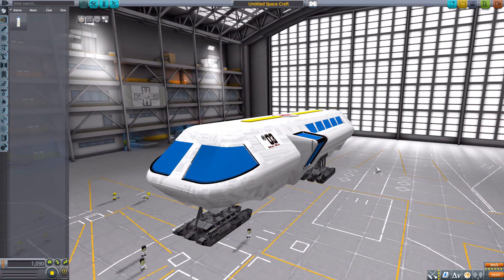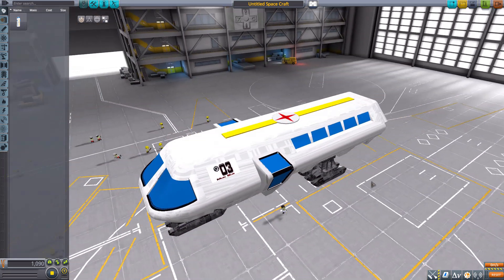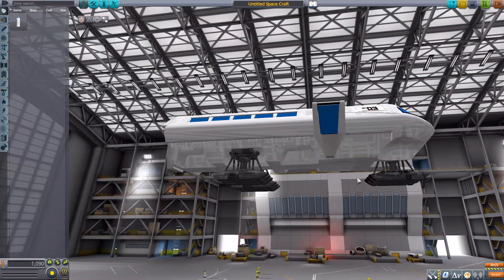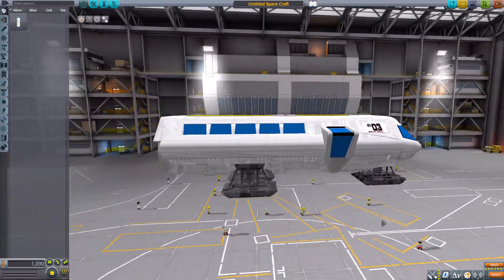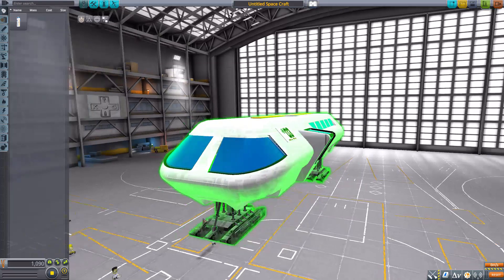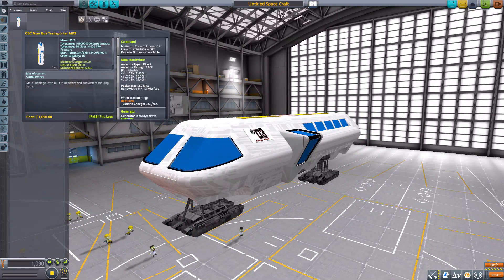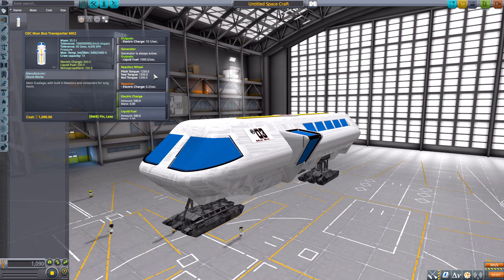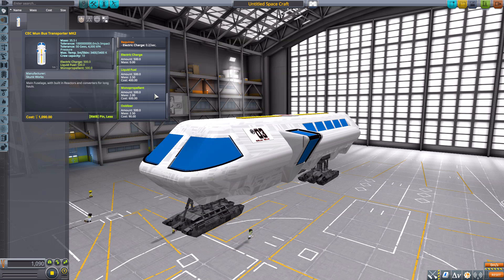Texture-wise it looks quite close to the movie, but personally I would prefer it to be a bit more Kerbalized since we are in this game. All in all though, it works quite nicely and I really appreciate all the work that went into it. Stat-wise, it holds a lot of Kerbals — a total crew capacity of 10 with a minimum of two crew members to operate. It also has a built-in data transmitter, a reaction wheel, 500 electric charge, 500 liquid fuel, 500 monopropellant, and 500 oxidizer.